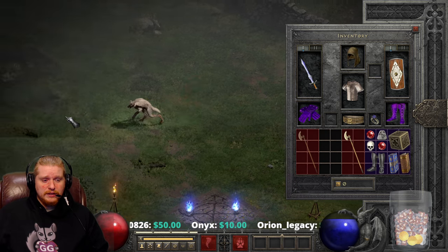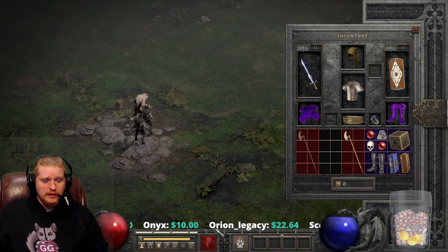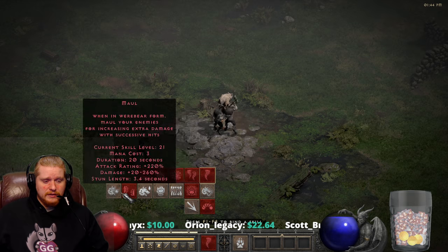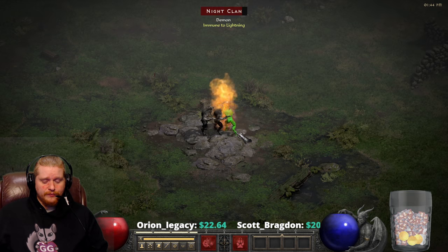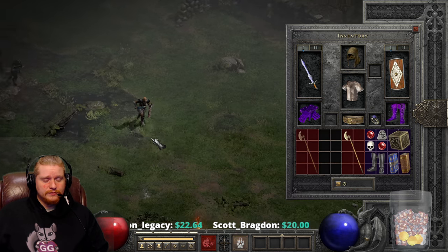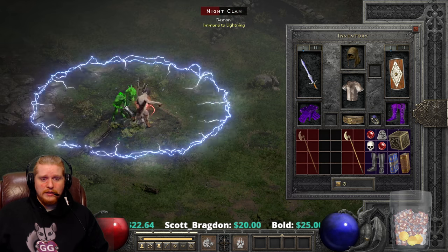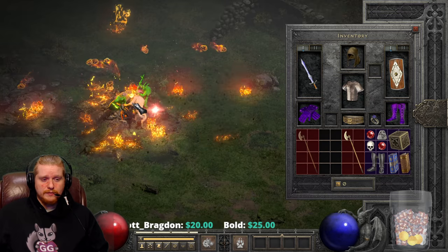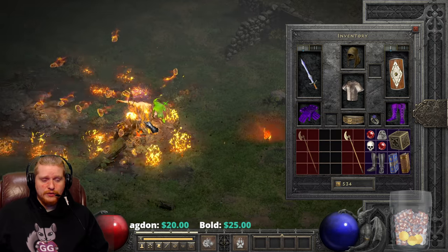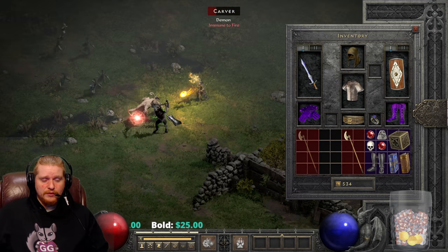Let's start out with the Destruction first and we're going to find some monsters. Let's just use Feral Rage. Not extremely fast but not ridiculously slow — it's not bad. And Destruction of course has some nice proc effects on it so I can see how that could be useful.